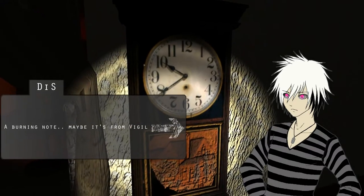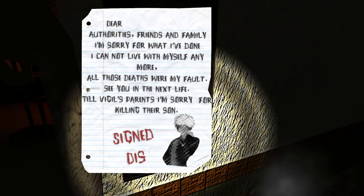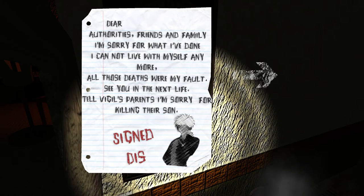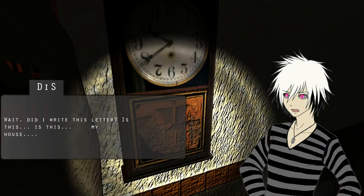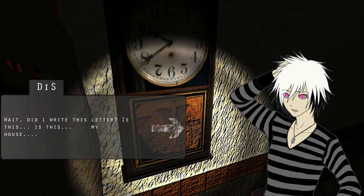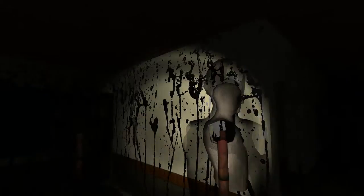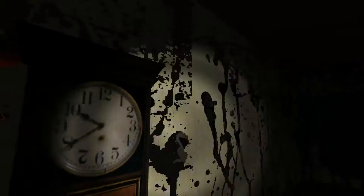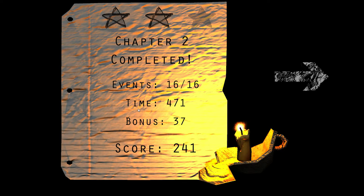A burning note? Maybe it's from Vigil. Dear authorities, friends and family, I'm sorry for what I've done. I can't live with myself anymore. All those deaths were my fault. See you in the next life. Tell Vigil's parents I'm sorry for killing their son. Signed, Disu. What? Did I write this letter? Is this my house? Oh my god. I remember now! Chapter two completed. What are you talking about? And it even gives you a score.